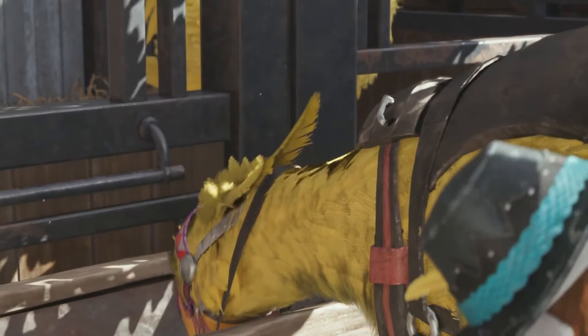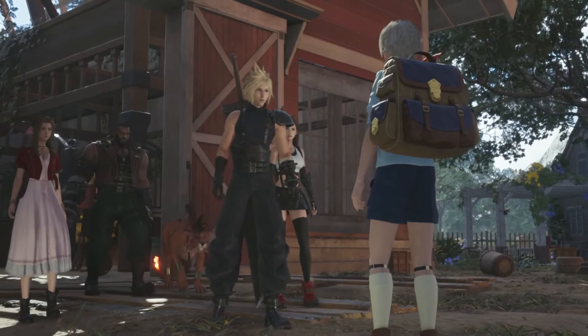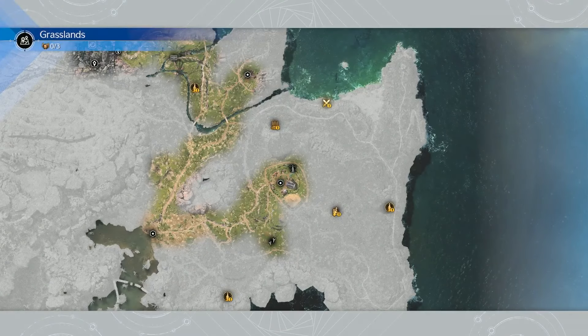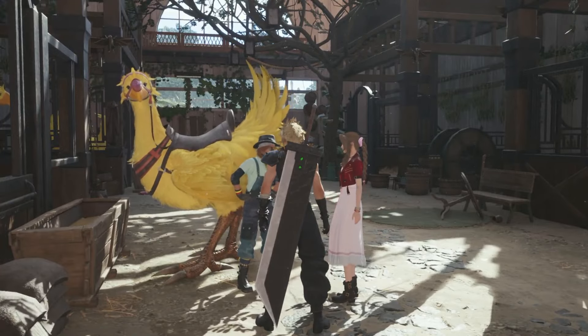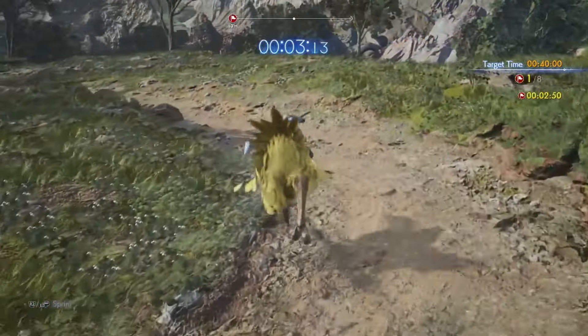Billy is happy to let you ride Pico, but he's got to get him ready for you first. Step outside to start a brief reintroduction with Chadli. He'll give you a bunch of markers on your map for objectives you can complete in the open world areas. Once you're done with Chadli, talk to Billy again — he'll offer you and the crew riding lessons by getting you to run a brief checkpoint race around the perimeter of the farm.